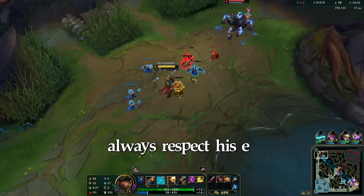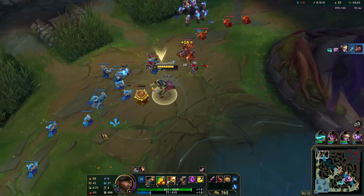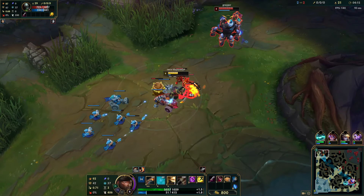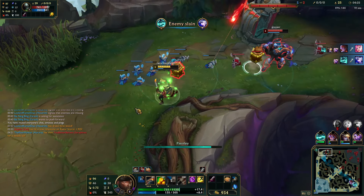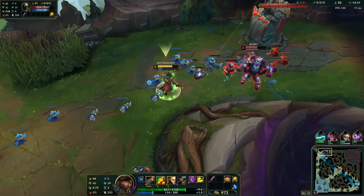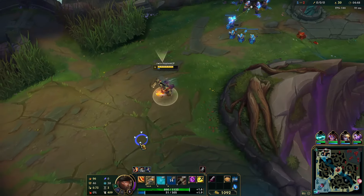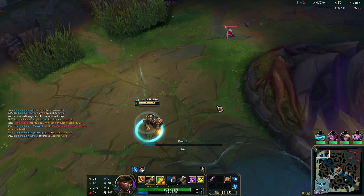We see Graves bot side, so that's good. My health is totally fine — I don't even need Fleet here. He's just playing back the entire time. Under tower, you want to pay attention that you don't get E-flashed. The wave crashes, I'm going to get this ward in and then soak the XP of these three minions before looking for a recall. Looks like I get a free recall. I get my Sheen, boots, and a pink ward. He's going to have to TP back as well.